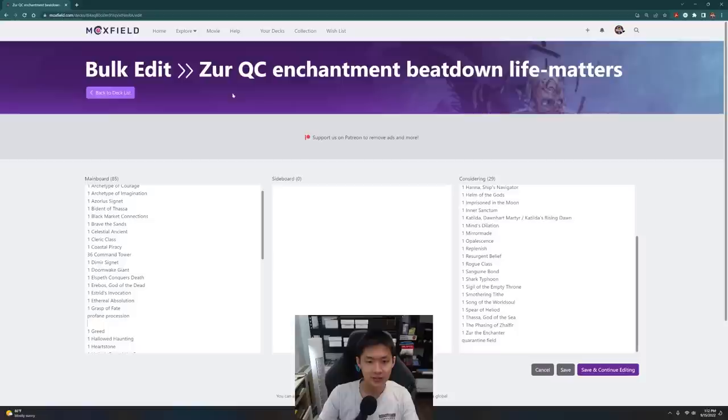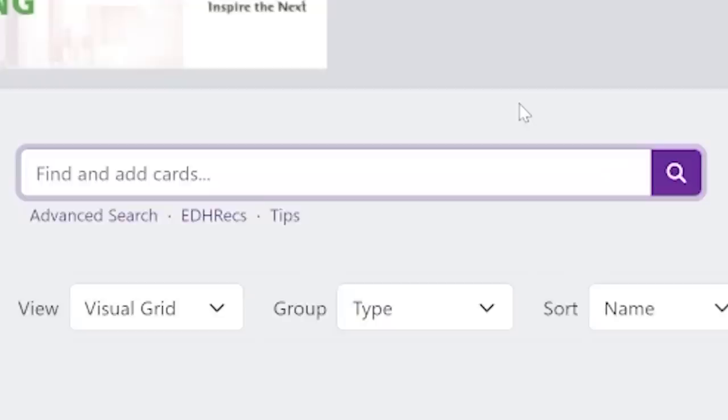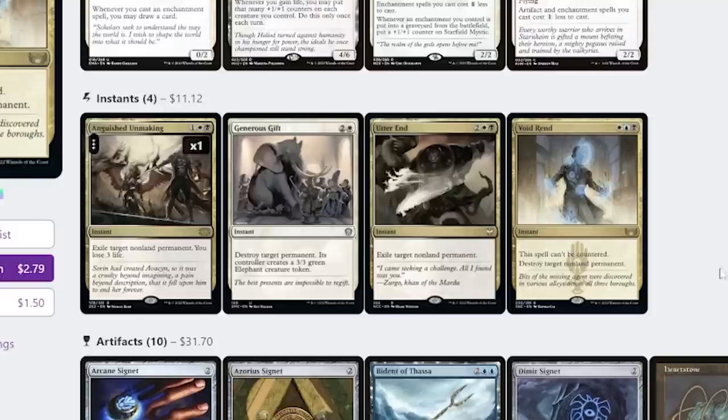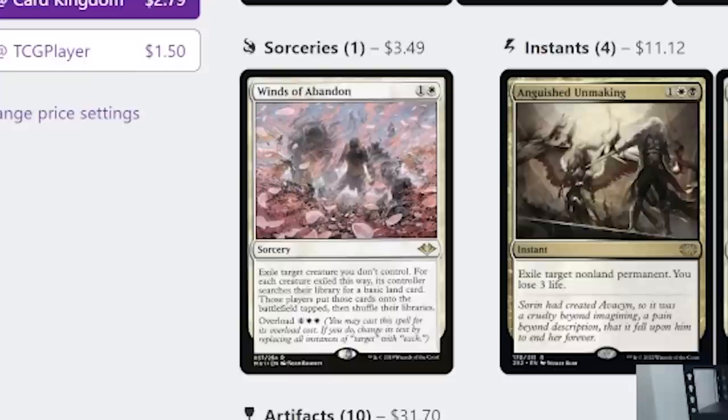I'm going to head back into Moxfield and add in the most efficient removal, because Esper is the color of removal. We have Void Rend, Generous Gift, Anguished Unmaking, and Utter End — I'm specifically going for removal that can hit any permanents, targeting non-land permanents. I also like one-sided board wipes, so I'm putting in Winds of Abandon — exile target creature you don't control, or overload to exile all creatures you don't control. Probably adding Cyclonic Rift as well, just as a one-sided bounce effect.